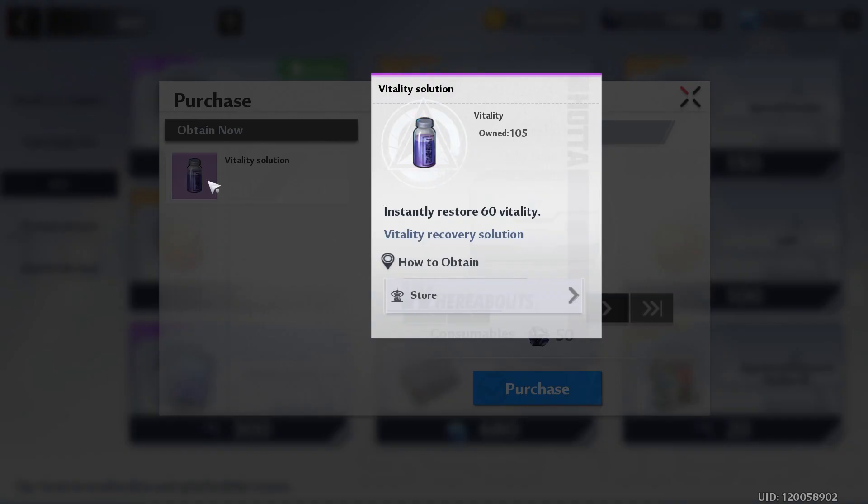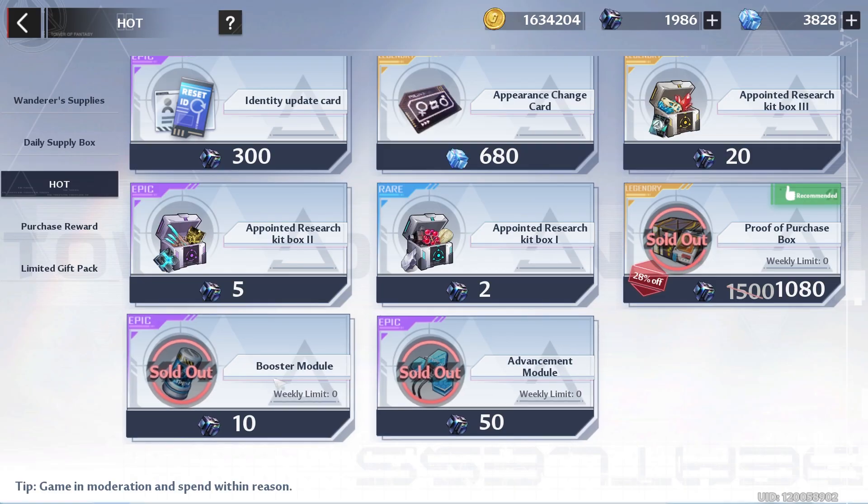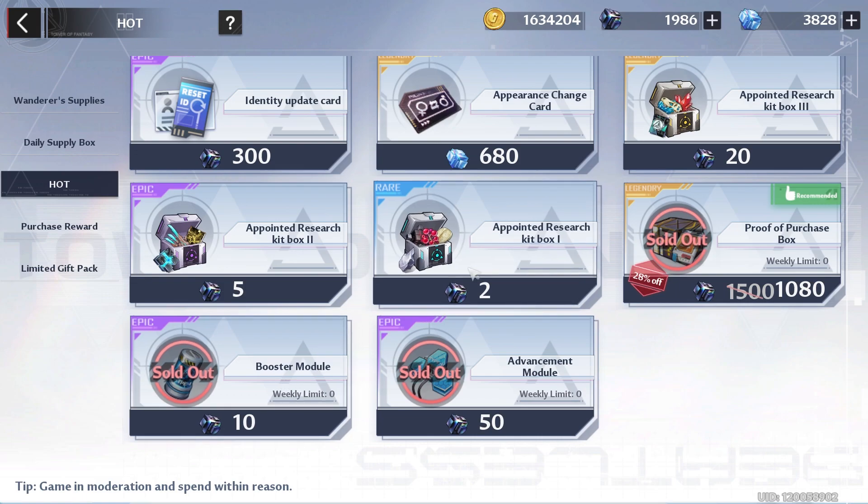For daily buys, go to Shop Hot and buy your two vitality solutions only if you can afford it. I'm going to pass since I still have 105. If you can afford it, also buy your advancement modules and booster modules for the week.